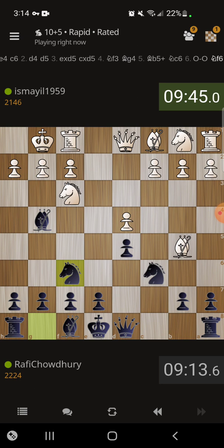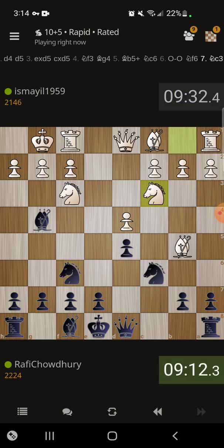So now we continue to get our pieces out — maybe he'll play c4 soon. If h3 ever comes on the board I'll right away take the knight on f3. I'm totally fine and happy giving up this light square bishop for the knight on f3 because I'm playing kind of a light square strategy where I'm focused on putting all my pawns on the light squares.